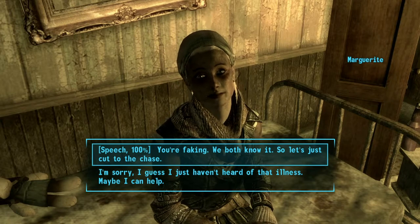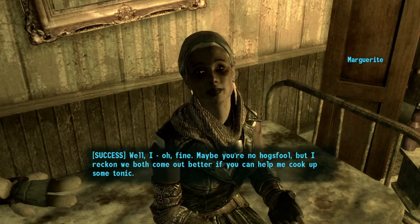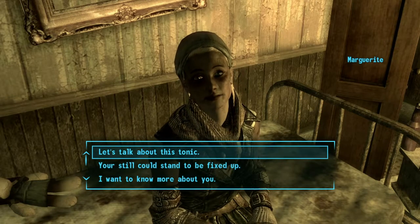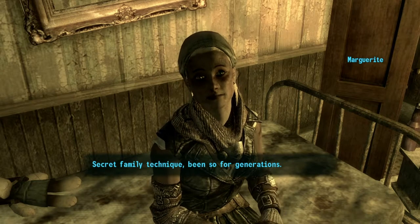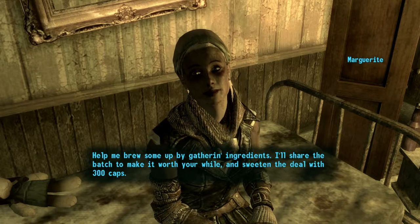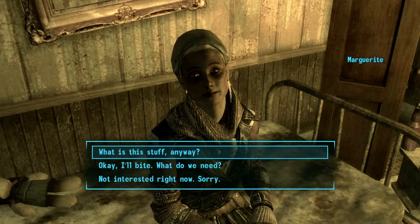We already have 100 Speech. Using speech: 'You're faking, we both know it, so let's cut to the chase — what do you want?' She admits: 'Maybe you're no hog's fool, but I reckon we both come out better if you can help me cook up some tonic.' Her mouth stopped moving — that's weird. I don't know what a still is or where there still is. Let's talk about this tonic — it's a secret family technique, been so for generations. She'll share the batch and sweeten the deal with 300 caps.